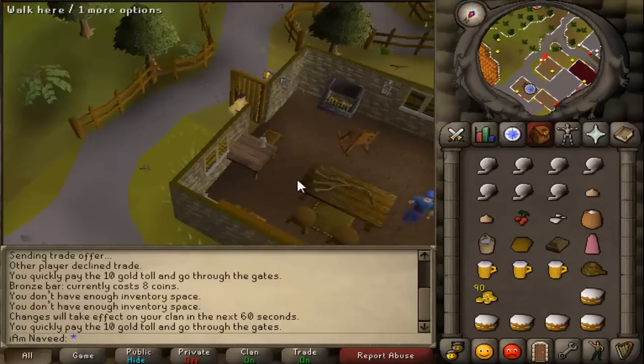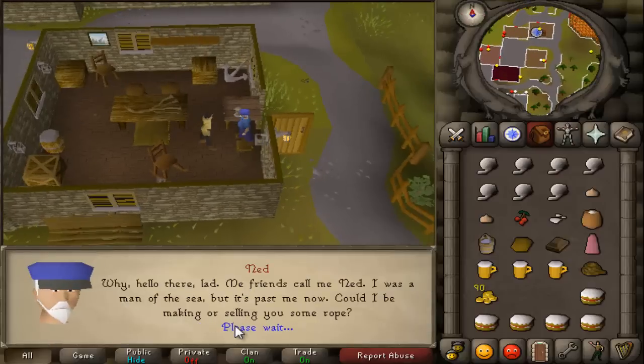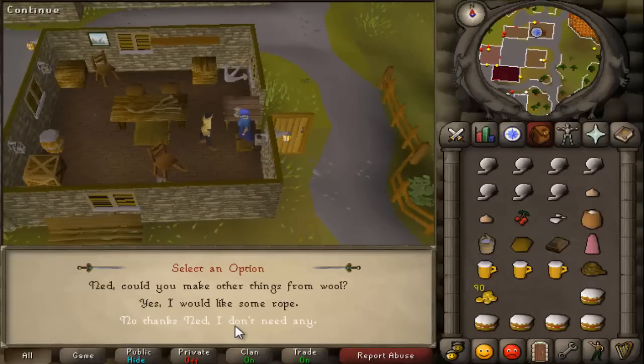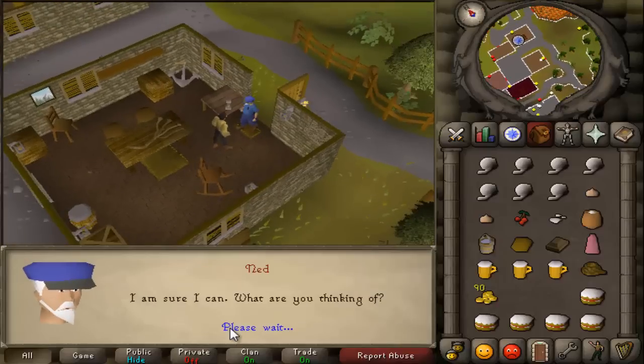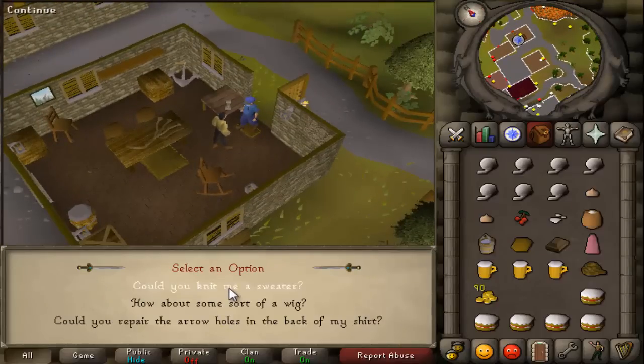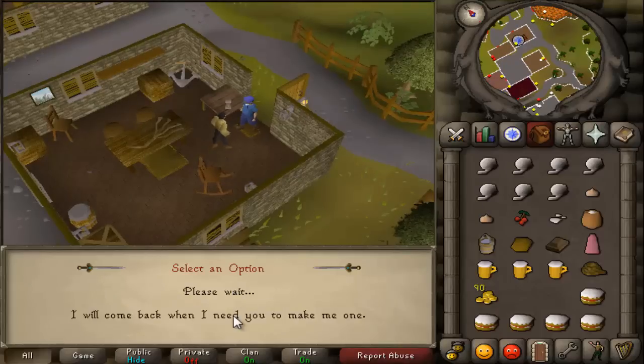Talk to Leela and she will mention that you must bring skin paste and a wig. Travel west into Ned's house and talk to Ned. Use option 1, asking him if he can make different things with balls of wool, then ask him to make a wig. Use option 2 and he will agree to making you a wig.